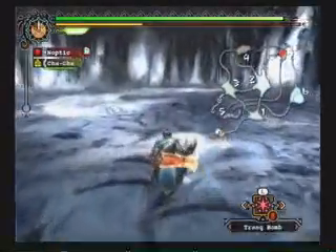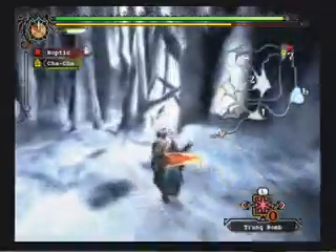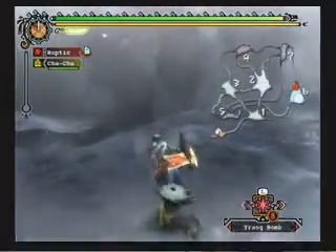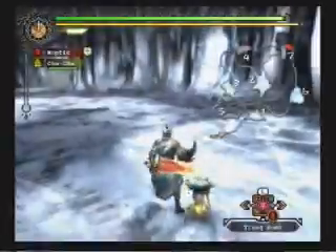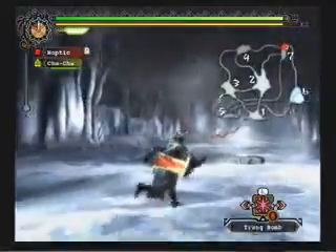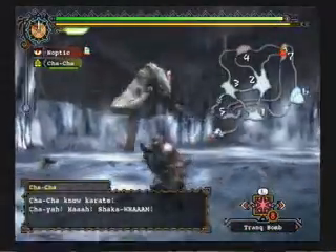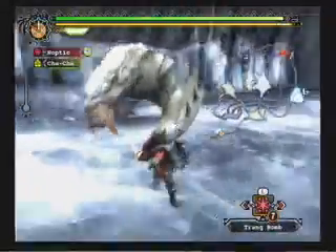I think he starts in area six, and then goes to seven sometimes. But sometimes he goes to two, sometimes he goes to one — there's no telling where he goes. I know for a fact he starts in six. If you caught it right there, he just flew away, but he's going to seven right now. That's where he stops in this one, luckily. I'm wearing the full Great Baggi armor because it's got ice resistance out the ass.